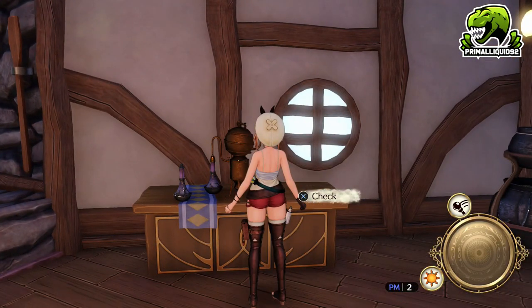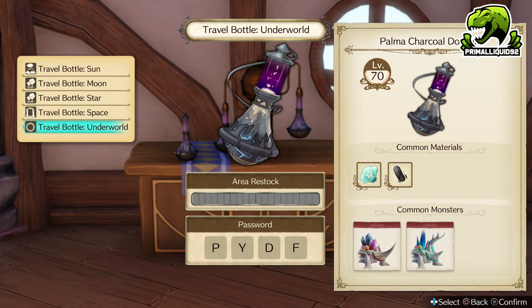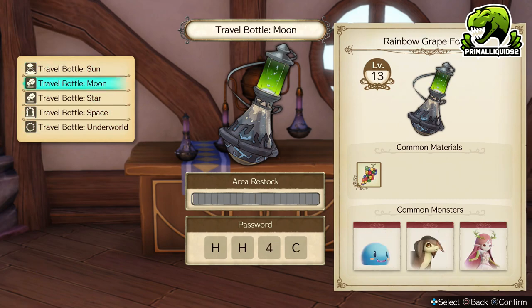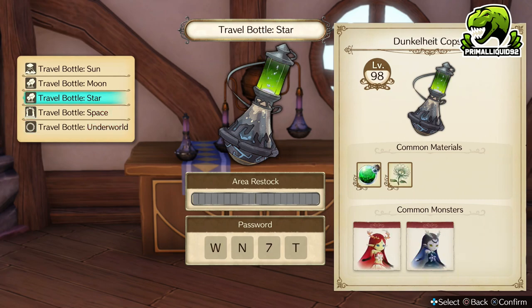For the first stage, we are going to be going into a Travel Bottle. This Travel Bottle is level 98, so you do need all five bottles for this. You get the first four bottles just going through the story normally. The fifth bottle, the Travel Bottle Underworld, you get for doing an optional boss straight after the main story ends. All you have to do is have a cutscene in the Atelier with Empel, then go to Lion We Kill — there will be a Great Spirit Monster in the very centre of the area. We're going to be going to this Dunkle Helt bottle, and the password is WN7T — that's Whiskey November 7 Tango.